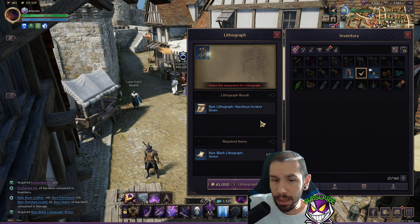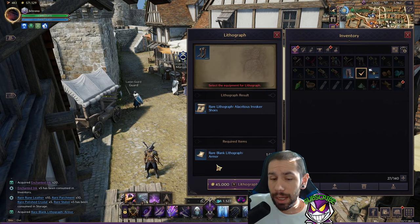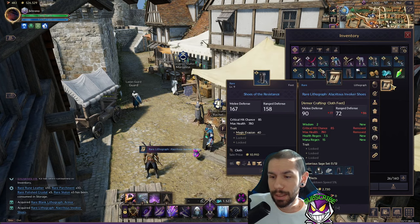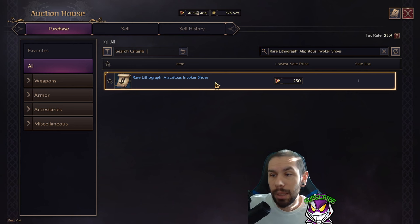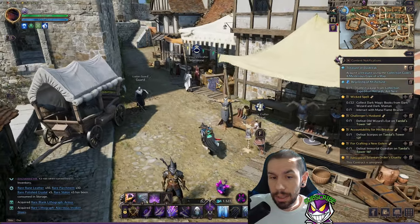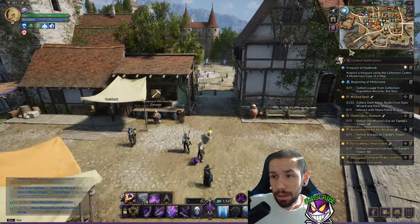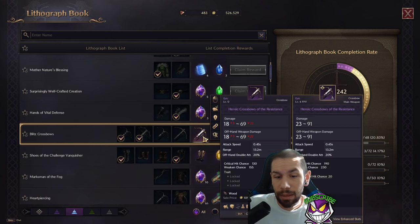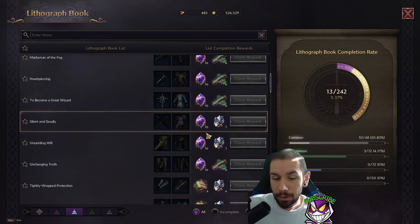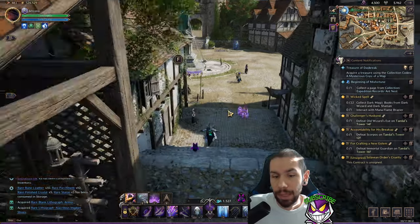We'll use boots for this example. You go ahead and use the lithograph — why would you want to do this? It gives you the crafting ability, and on top of that even better, it allows you to sell these on the auction house to make some good lucent, especially if you're one of the first people doing it. This is really going to help us fill out the lithograph book, which overall gives us more of the epic items as well as a ton of materials.